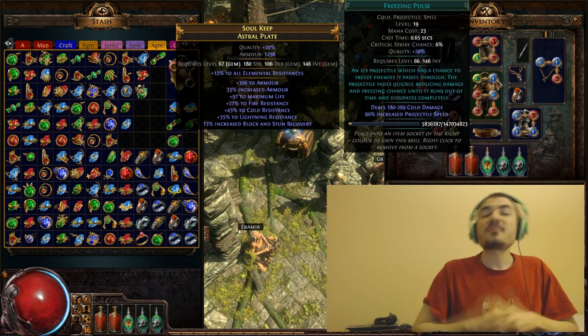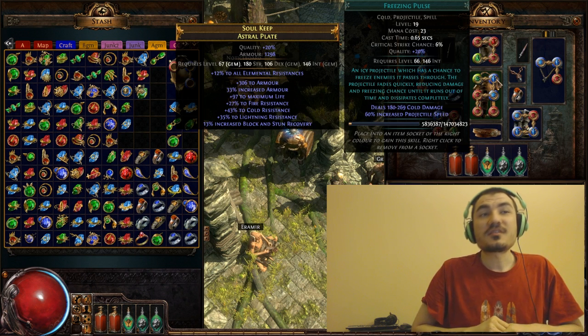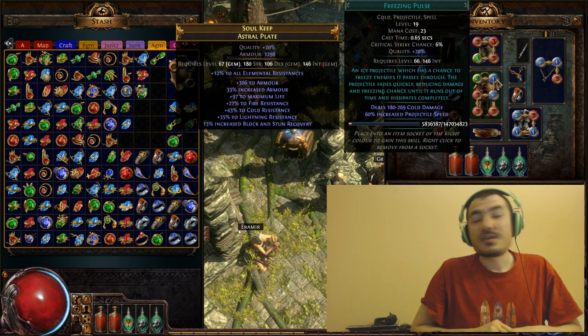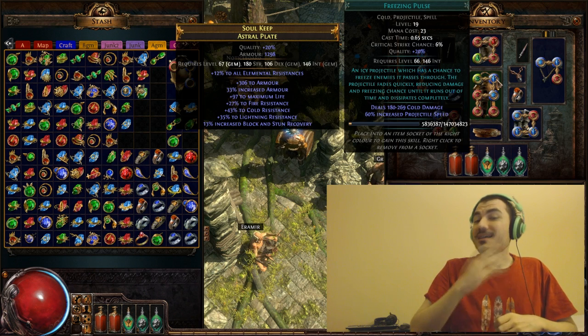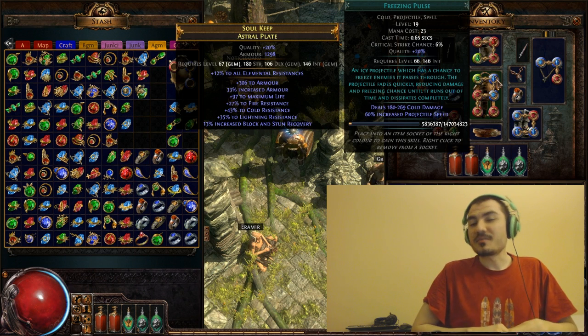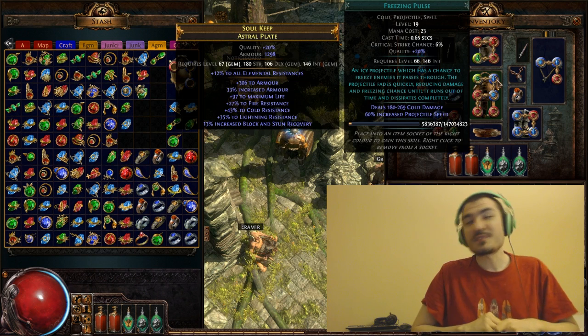The more relevant part I want to talk about today is the quality bonus of the Gem. This Freezing Pulse has 20% quality, and you could actually get this Gem from killing Hillock on a new character — not at level 19, but at level 1. Dropped Gems can have a random quality bonus, and this random quality bonus varies between 5 and 20%.